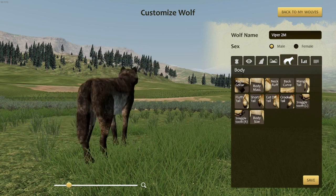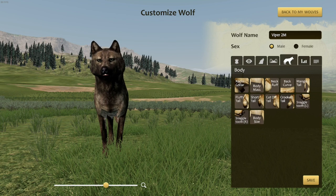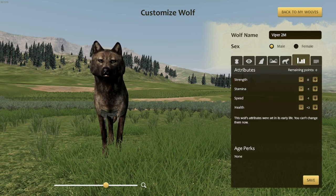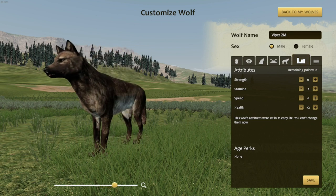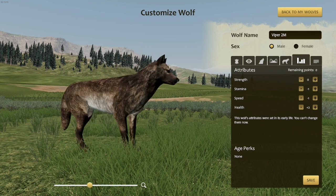No radio collar or anything like that. We could customize as much as we want, but I probably won't right now. So he has a zero in strength, a negative in stamina and speed — no, Viper — but a plus two in health. That is good in case I ever decide to play him on Accurate.